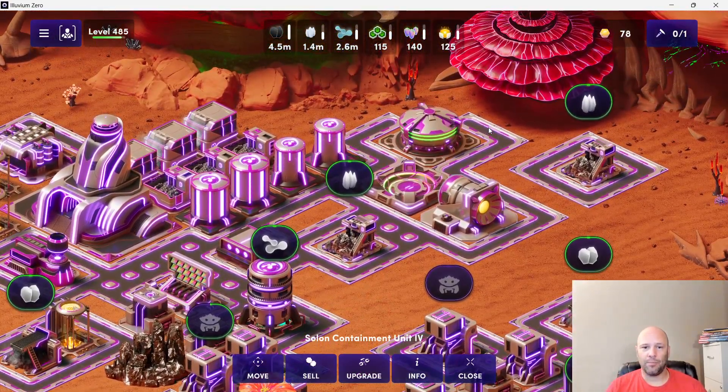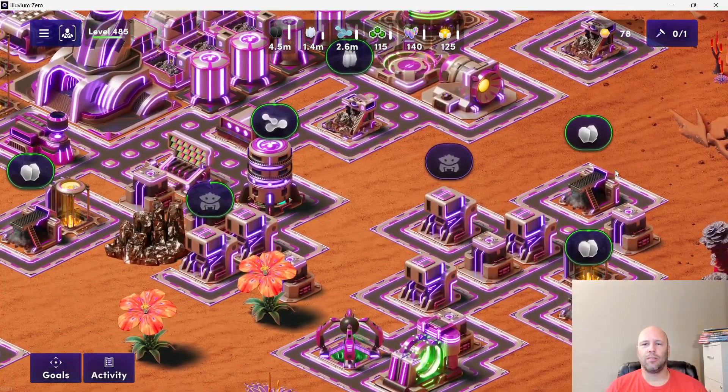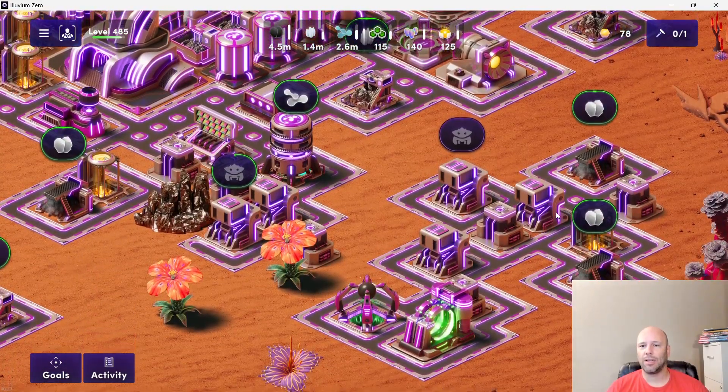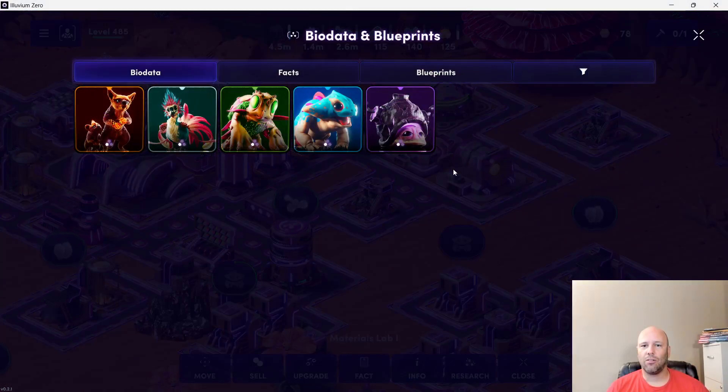Guys, that's it for the speedrun — pretty much rounding out what I can do on Alluvium zeros at the current alpha stage. I do hope that they add in the beta the ability to use mega cities, because this tier three would be the anchor for my mega city. But I'll still do some videos here and there as we get more info. That's it guys, we did it — see ya!